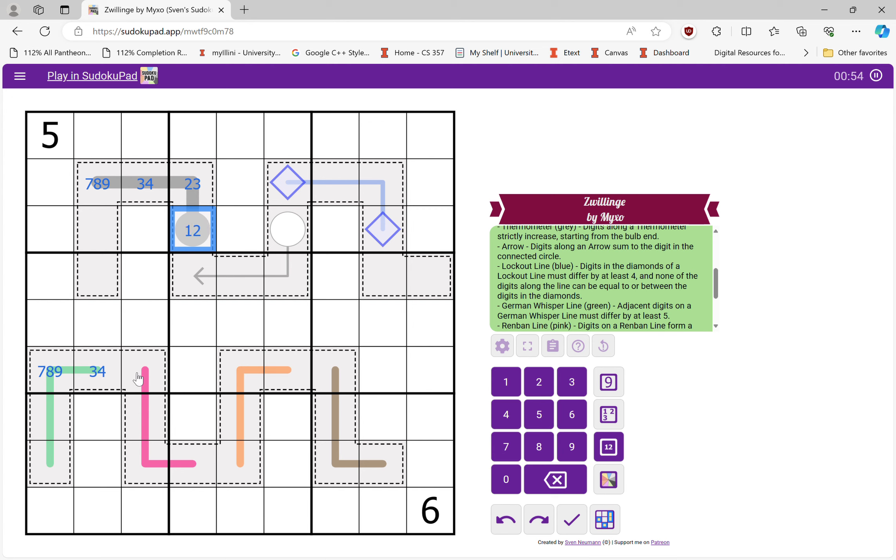That means I get three-four here and seven-eight-nine here, which simplifies this to two-three and then one-two. This line here is a Renban line, so these digits maximize out at five — because if this was two-three, the max I could get is four-five. This one is one-two-three because it can't be four, since I'd need two nines, and then this one is six-seven-eight-nine.